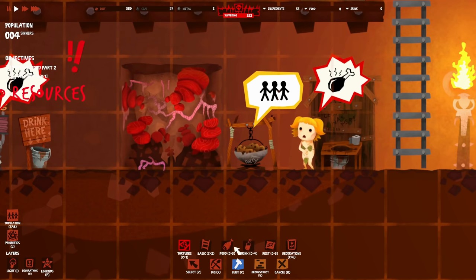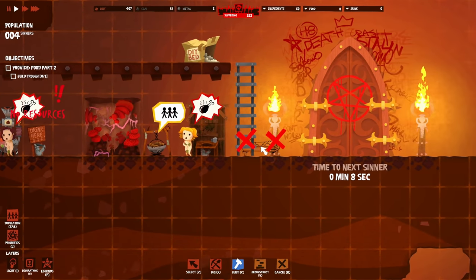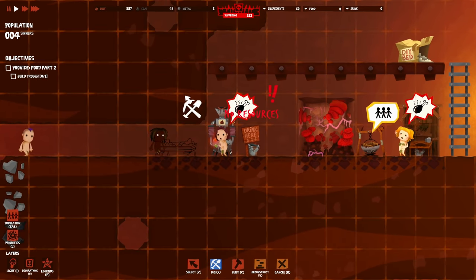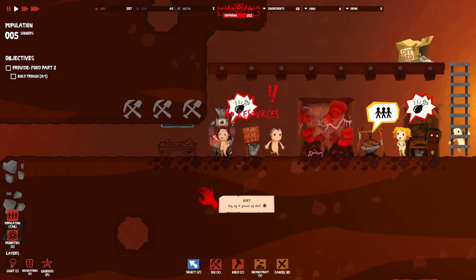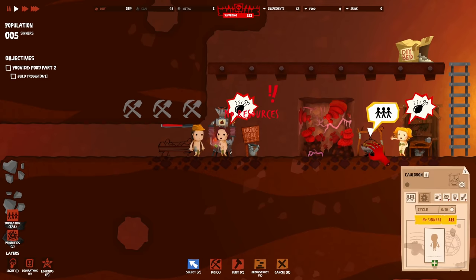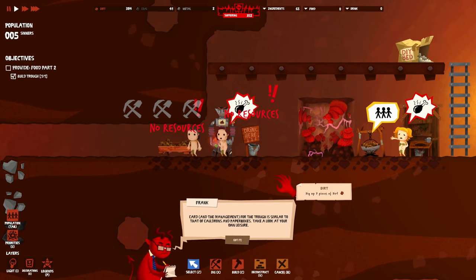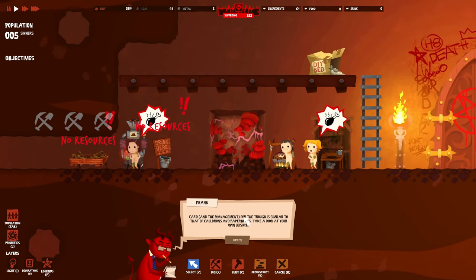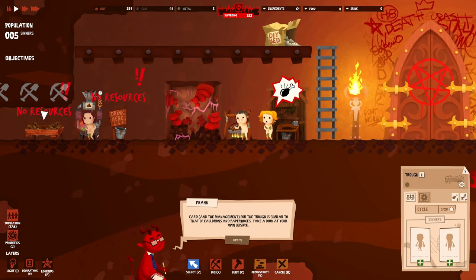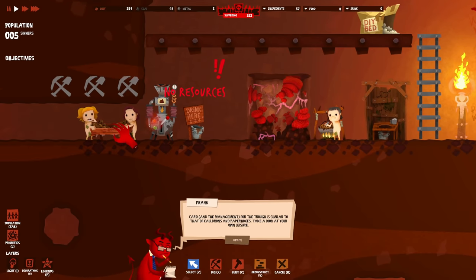We need to build a trough - that's how we feed them. They eat out of a trough, which is funny. The cauldron requires a sinner to be assigned. Waiting for a free sinner. The card management for the bucket is similar to cauldrons and paper boxes - take a look at your leisure. They'll automatically go to the trough when hungry. Look - they already have food and they're eating!